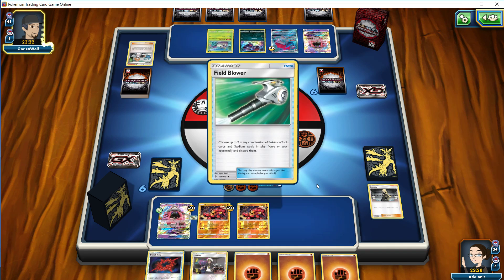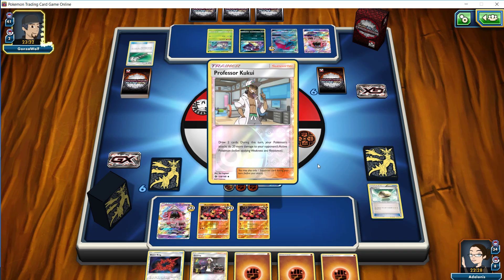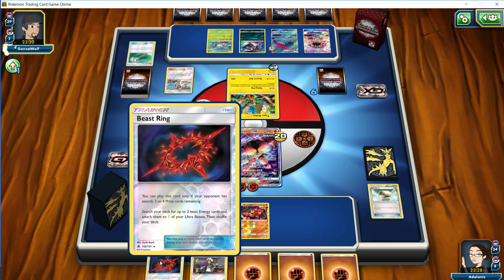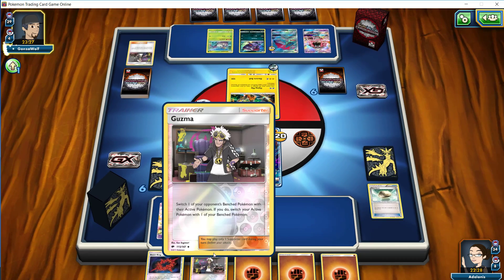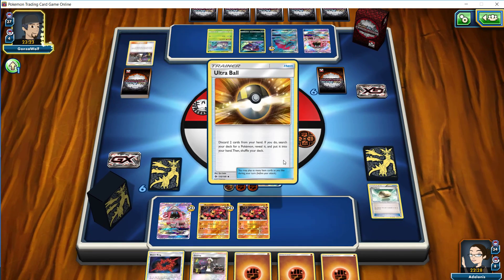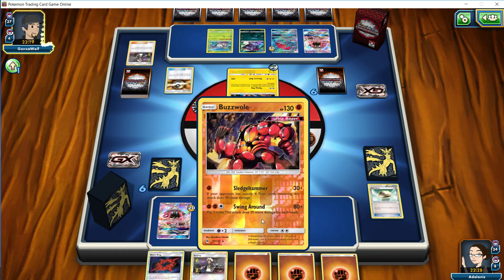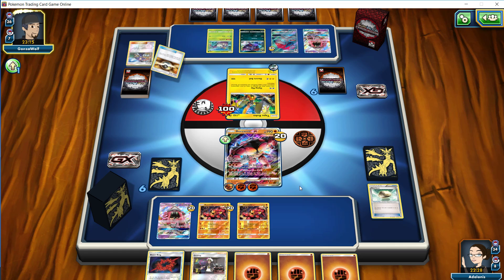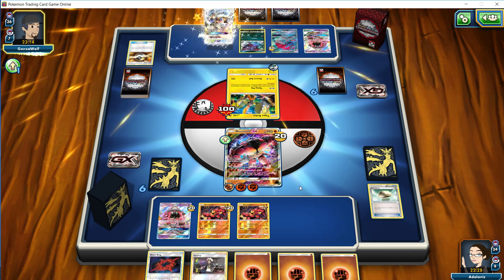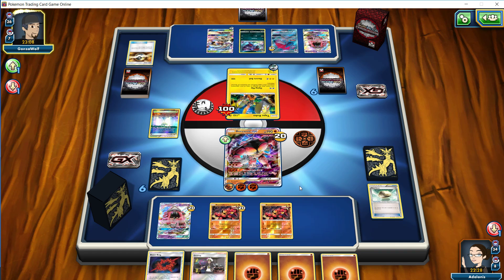And we're going to see if he does have the Mew counter here. He did have the Field Blower. We are in a bit of a bad position here, just because of the Beast Ring being stuck in hand. If they do take out our Buzzwole, the Beast Ring is only suiting up a Baby Buzzwole rather than a regular one, which isn't exactly where we want to be. Having three energies in hand isn't exactly where we want to be either. And we're going to see him likely dive deep now. Parallel City. I think we're actually fine with that. And a Flying Flip.